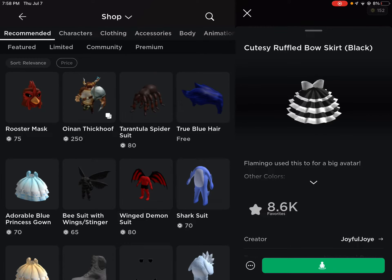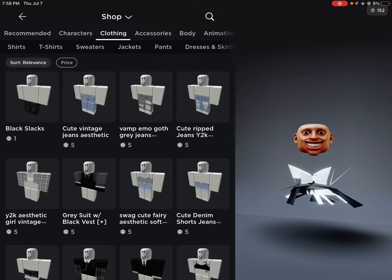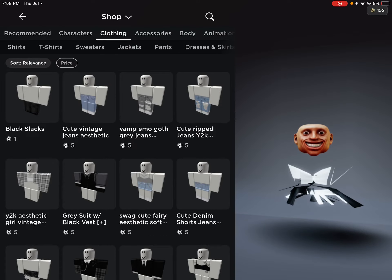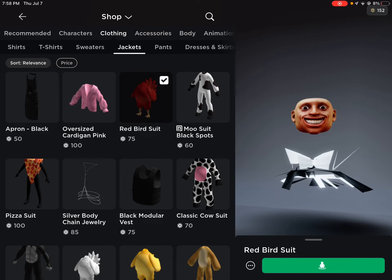This dress costs 80 Robux. I'm going to look at the accessories and clothing because the bird suit is very popular, so it'll be one of the first ones you find. Right here — 75 Robux.